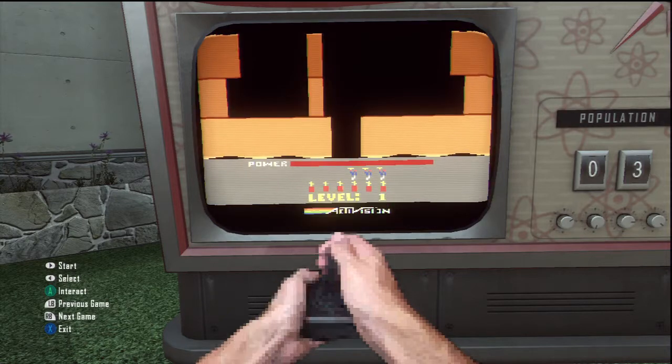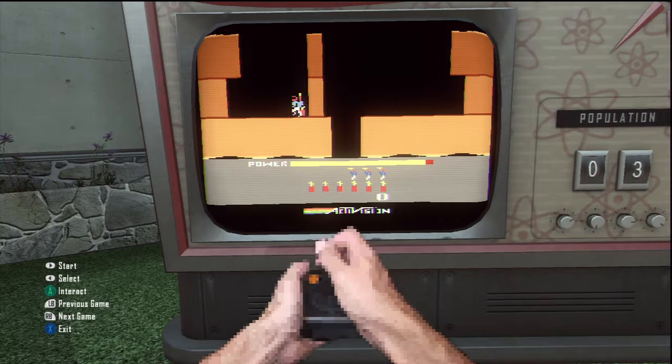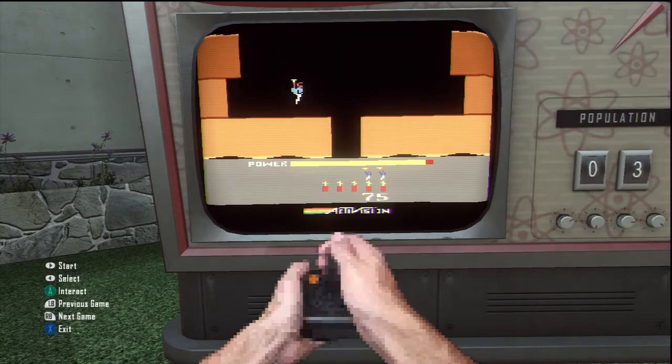All right, press RB for the next game and just press Start to start it. A is the button that does everything in the game. Oh here we go — I did it but then lost it again.